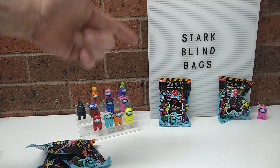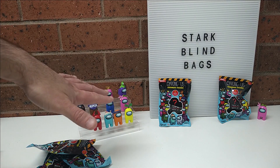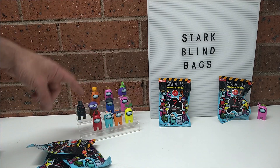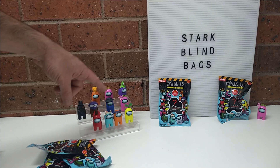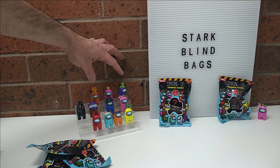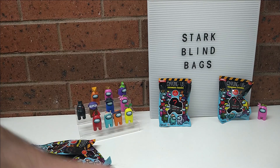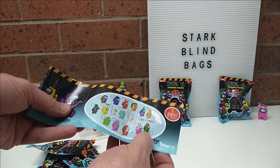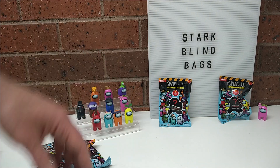We're going to open up this — third try getting the Among Us crewmate figure Series 1. There are 16 to collect. Archie just counted that we've got 11: 4, 4, and 3. So these are the rare ones there if you have a look. Rare crewmates — there's 4, we've got 3 of them, we just need the other one, and these are the standard guys.